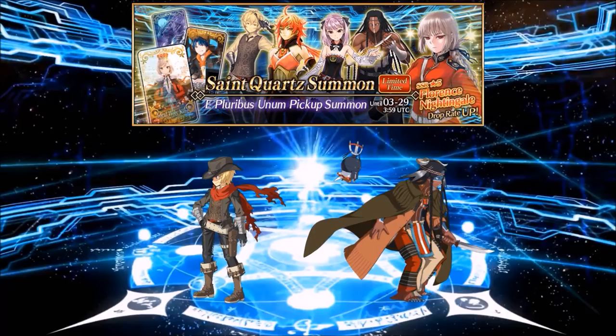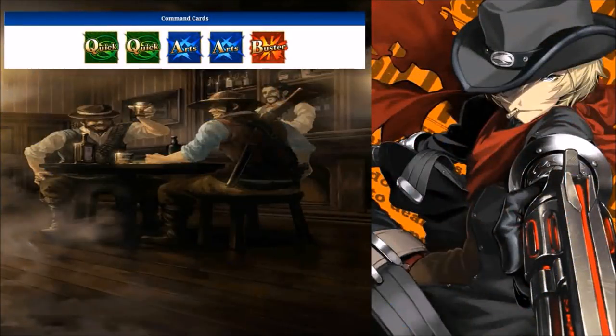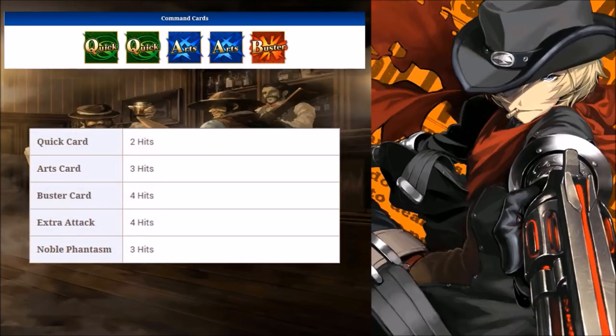Starting off with Billy's attack cards, he has two Quick, two Arts, one Buster, and a Quick Noble Phantasm. For the hit counts: Quick does two hits, which does limit his star generation; Arts does three; Buster and Extra does four; and NP does three hits.